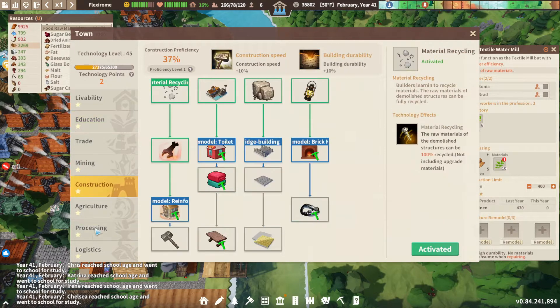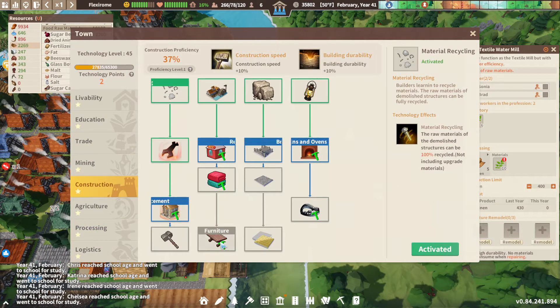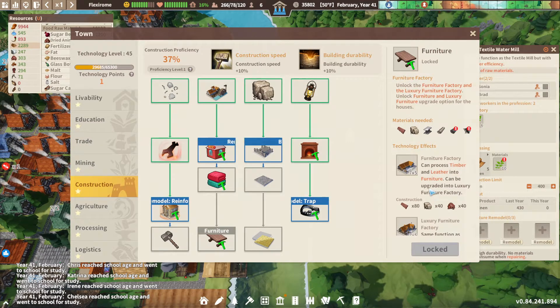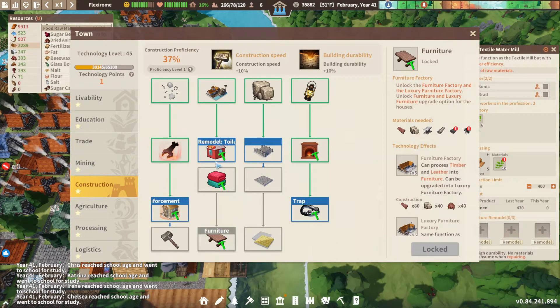So that might be under processing. Furniture is way down here. But first, I want brick kilns and ovens. This is like end-game level process. I've got to go through all three of these, and this is one of the reasons why I got the mod, because this is many thousands of points before I'm actually able to unlock the furniture factory.